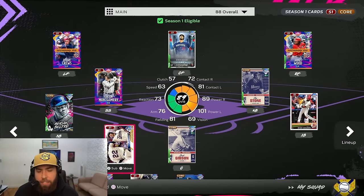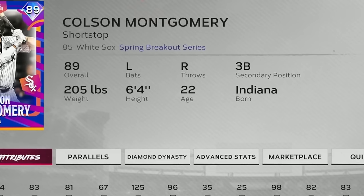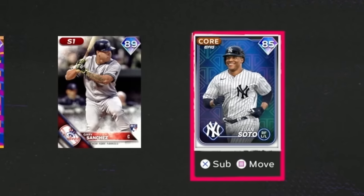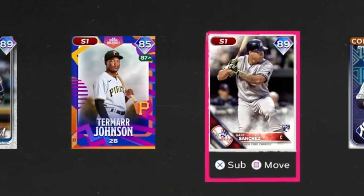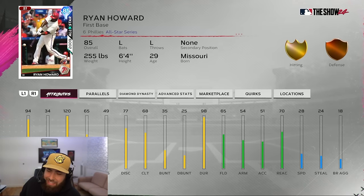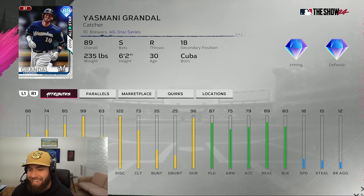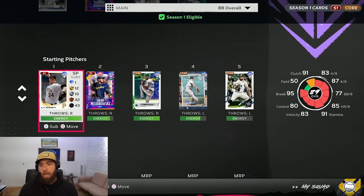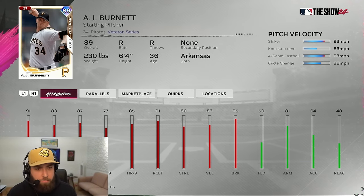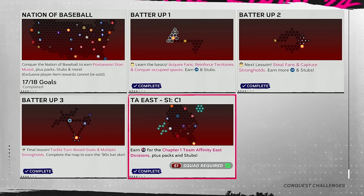After the pack opening I'm checking out the squad. The main addition to the starting lineup is 89 overall Brian Dozier going in at DH. Colson Montgomery is going in at shortstop too — I've hit so well with him I can't ignore him anymore. The bench is loaded: Juan Soto, Gary Sanchez, Jamar Johnson. Grandal will platoon with Ryan Howard — Howard at first base with 94/120 versus righties, Grandal on the bench with 74/99 versus lefties.